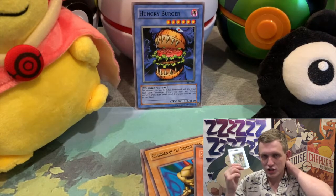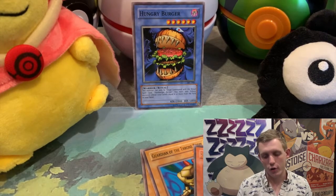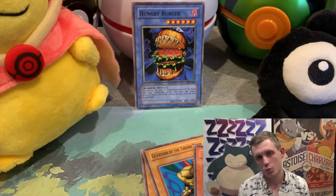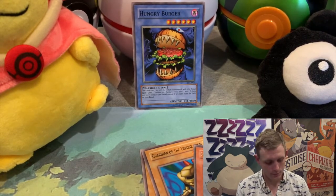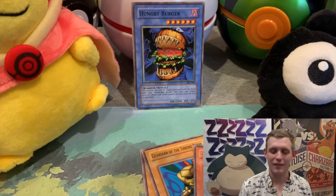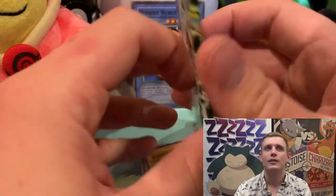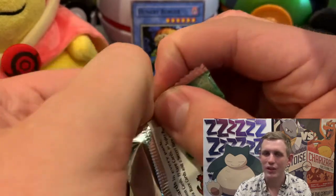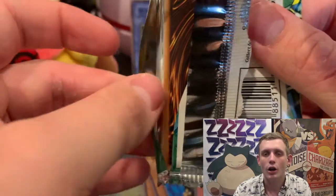All right, we got one more blister pack — and actually I have one more of these Spell Ruler blisters too. I bought it online and was planning on doing a simple opening with one, but then I found more at Target and was like — well, now I have to do them all. So we got four, y'all! I'm so happy we got our Hungry Burger and the walls. If we can just get one holo card — just one, that's all I'm asking for. It doesn't have to be the best Toon or anything, just one holo card.